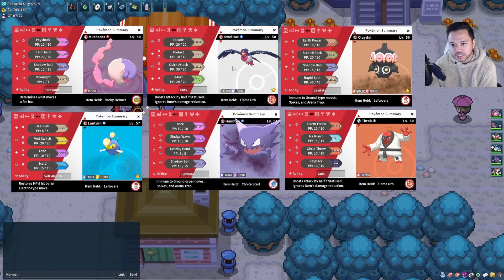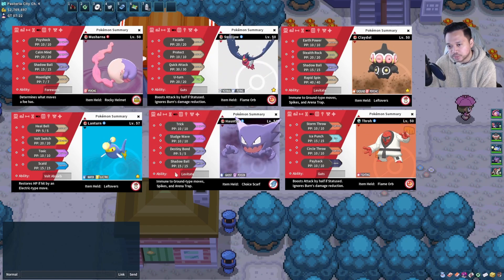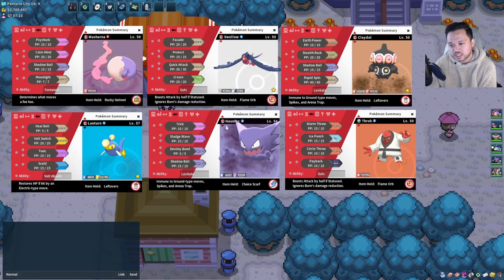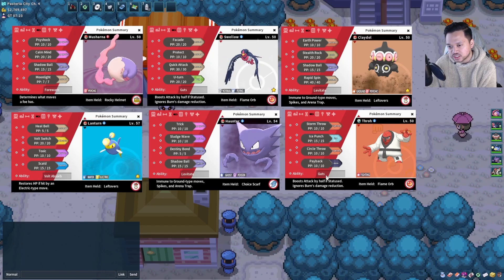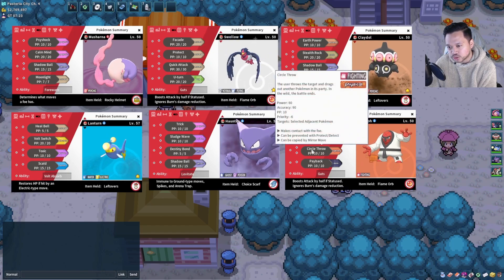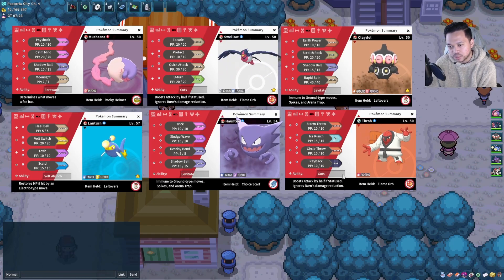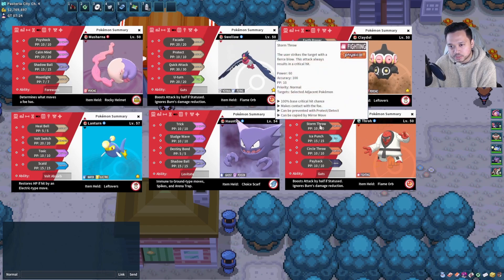Maybe this is why we use Protect on Swellow to guarantee the Flame Orb activation. Then we have Haunter with a Choice Scarf and Destiny Bond, Sludge Wave, and Shadow Ball. Haunter is still pretty fast in this meta. Then we have Throh with Guts and Circle Throw.